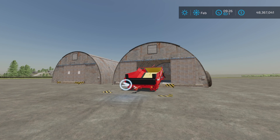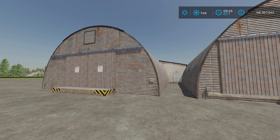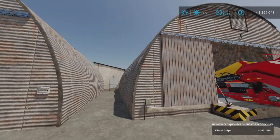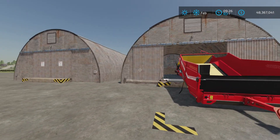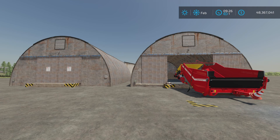The description says capacity of main storage is 2 million and extension storage is 2 million, but they're all in one. Here's the extension, but it's part of the building, so don't get confused. There is not a separate extension — there is only one mod in this pack. Just in case you're looking for a silo extension, it's built in.